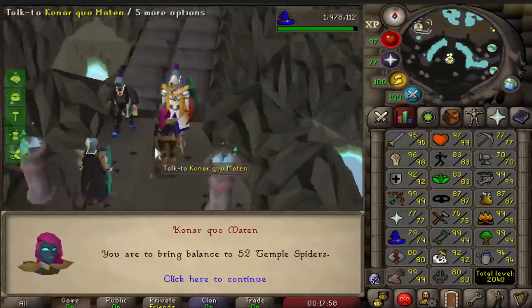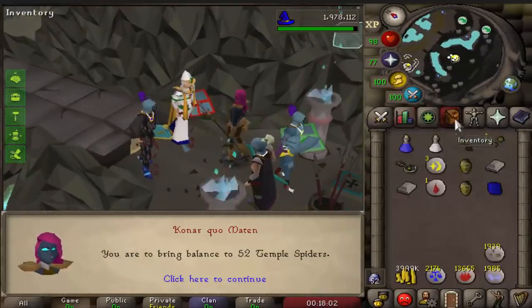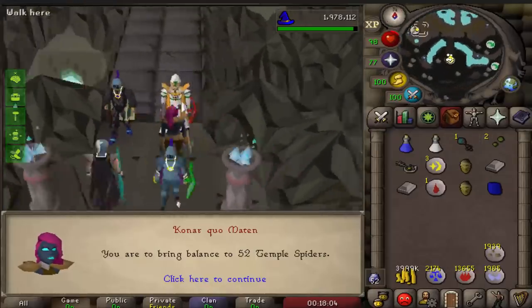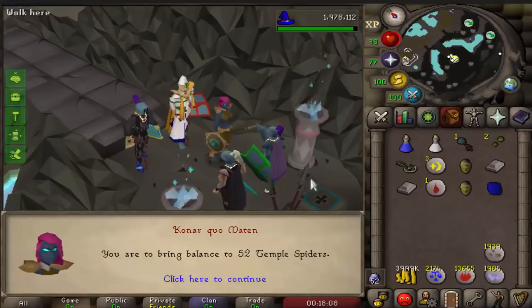Temple spiders! I made myself a deal that when I get assigned temple spiders I will do Serachnis, so I do want to get at least 100 kills in total, maybe 200 or 250 — I think it's another point task, so that's what we're going to be doing next.